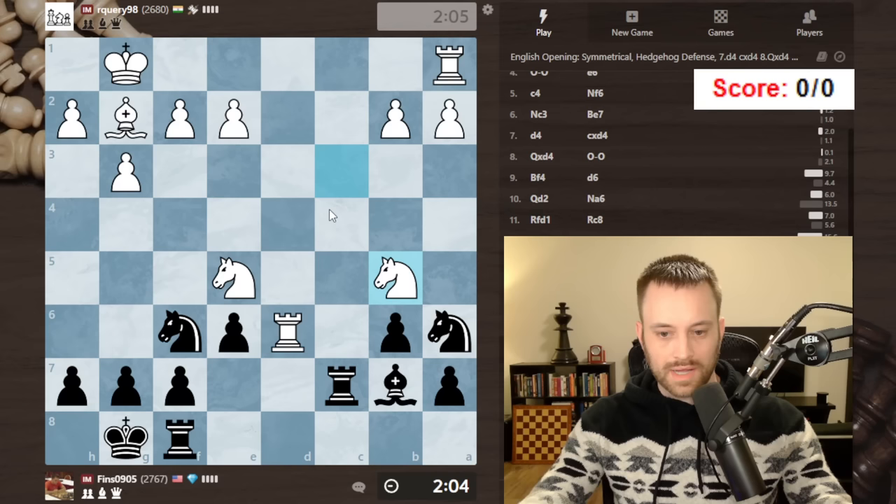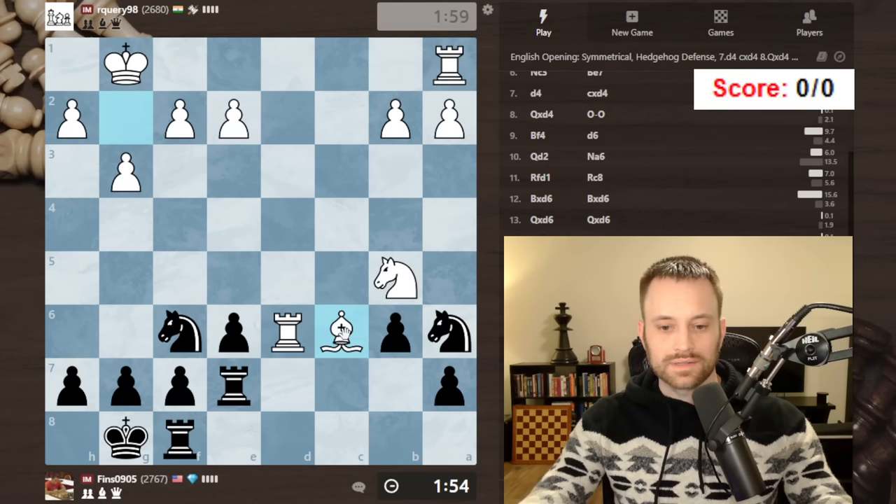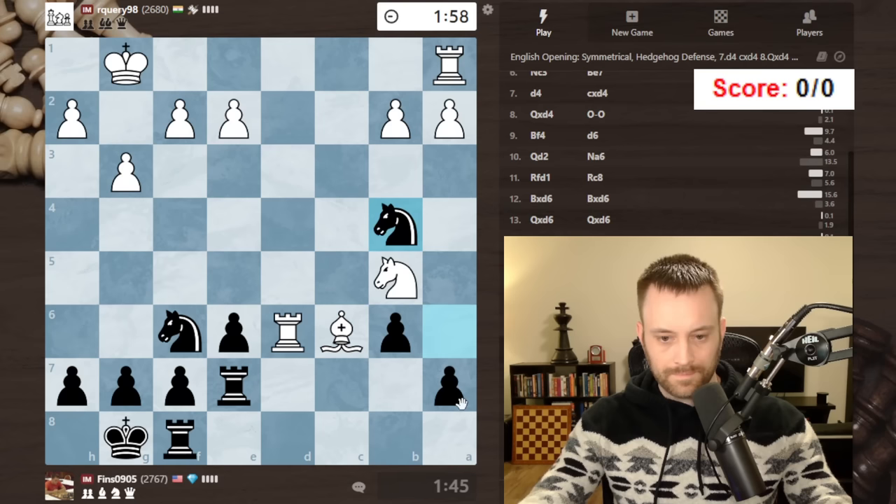Just calculating for a moment. Yeah, I think I should go here. Let's do it. Maybe my opponent's going to go after the a7 pawn — like take, take, knight c6. There's knight c6 immediately, got a capture. Okay, how about — let's go here now. Hit the bishop.